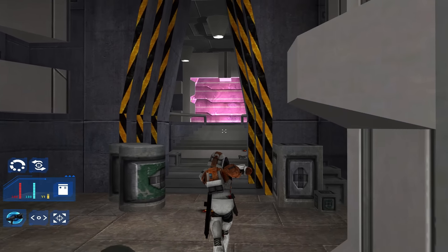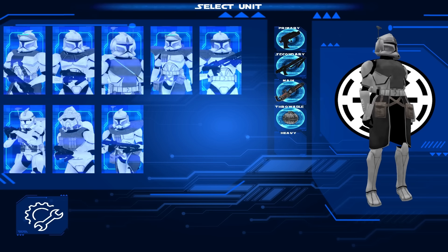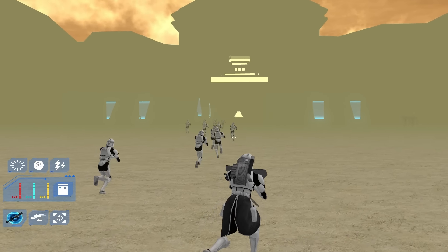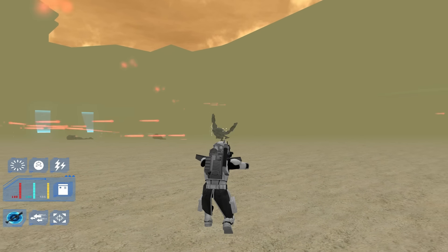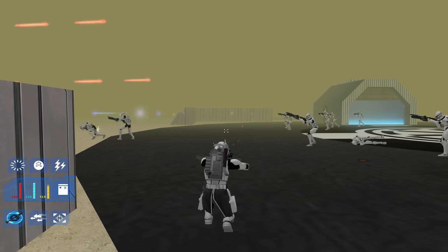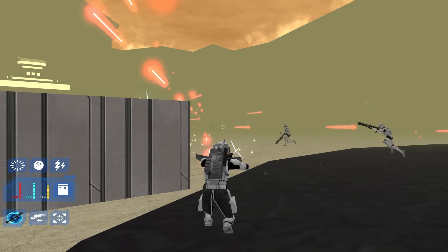Lastly, there is a level where you can choose from various classes with different loadouts and assault a droid base. After defeating waves of battle droids, you make your way to the control tower and destroy the tactical droid. It's a visual spectacle, but it's an extreme example of the engine being pushed beyond its limits, causing major performance issues. That aside, it's a joy to fight alongside clones with blaster fire everywhere in a large-scale battle.